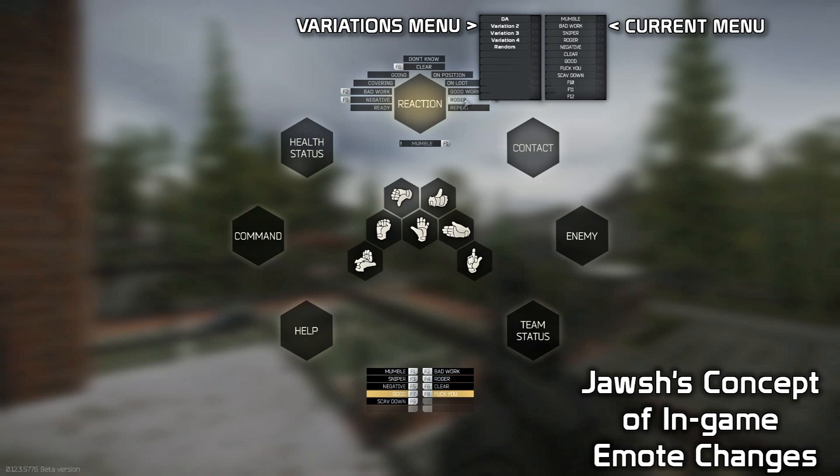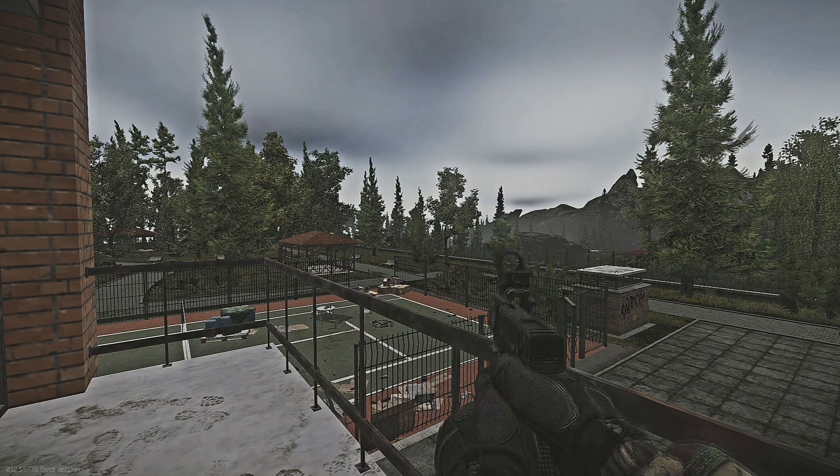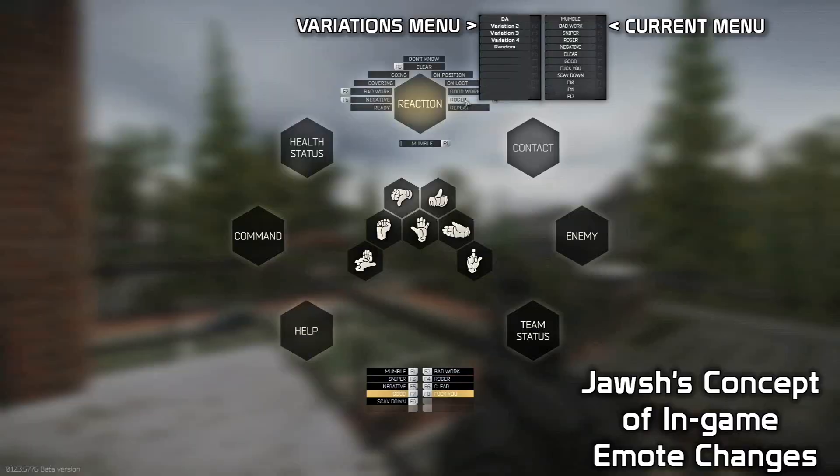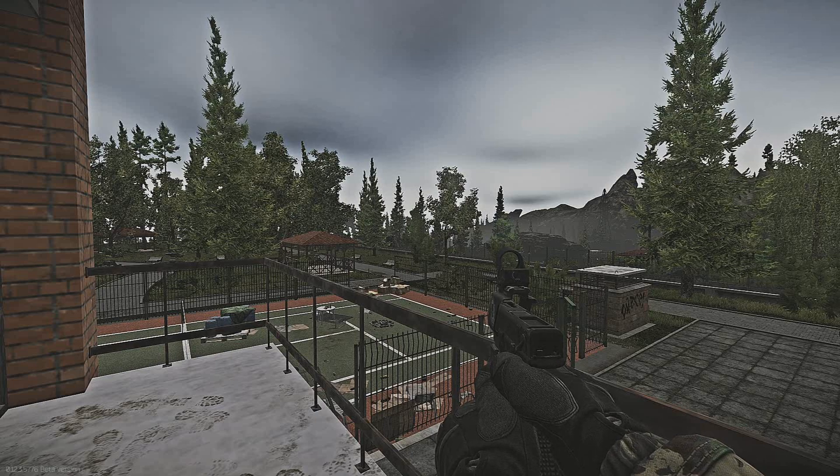One suggestion I have for this system is that we be allowed to pick what variation we want our keybind to be. That way, instead of my Roger emote being any of the variations at random, I can just hit my keybind for Roger and say DA a million times in a row. DA! DA! DA!